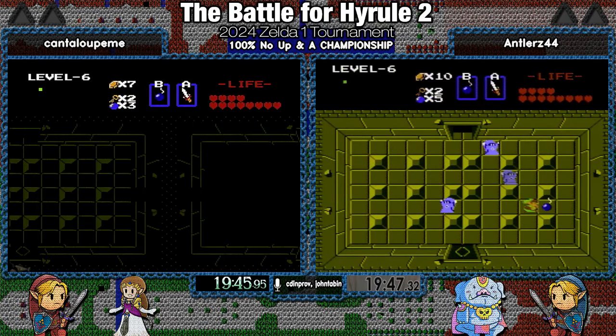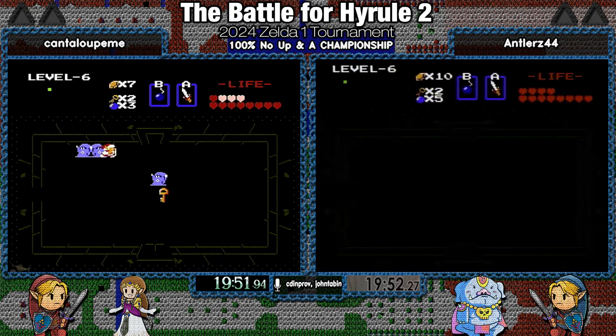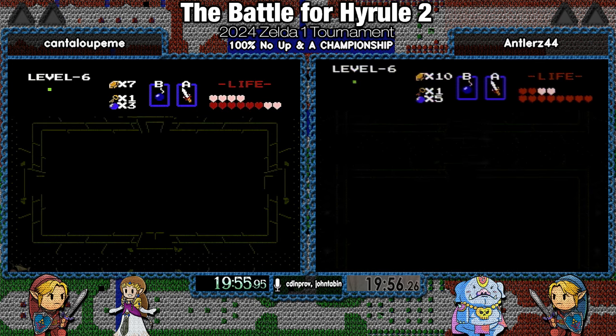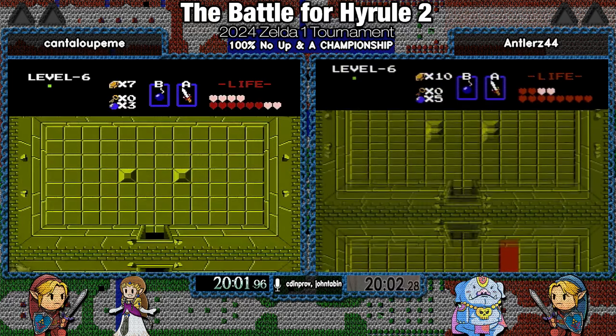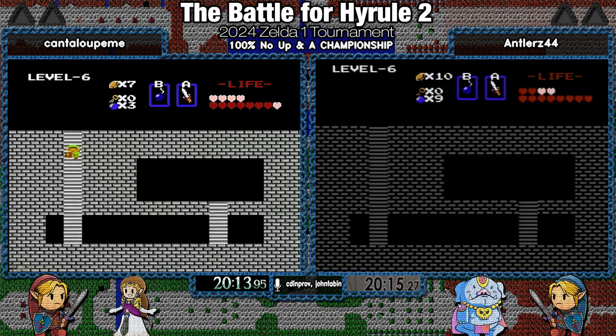They're moving so fast through this six — this is great. You're going to see them head up to the wand room now. Antlers gets through with a little less damage in the dark wizard room. The dark moat room is really hard to get through without getting hit. Is it really 100% if they don't do first and second quests consecutively? Yes. There is a run that does do 100% for both quests, and that is called 200%.